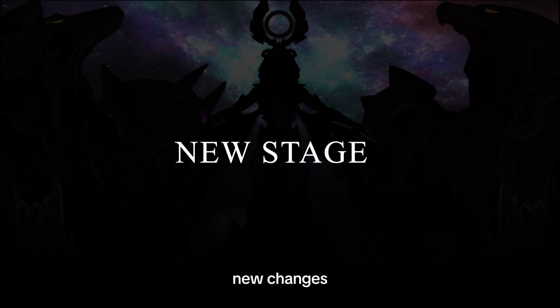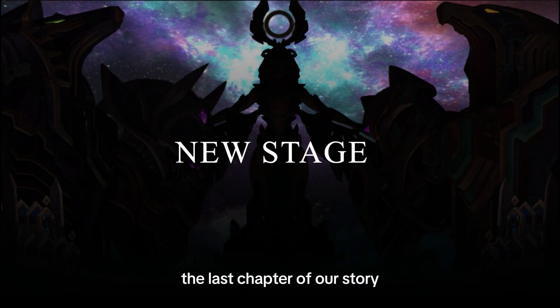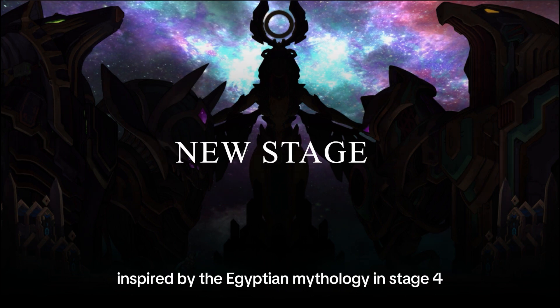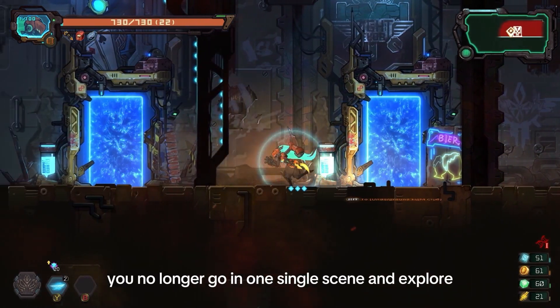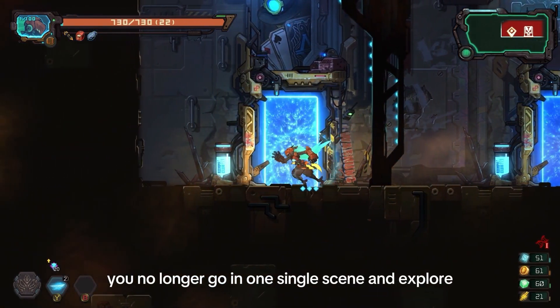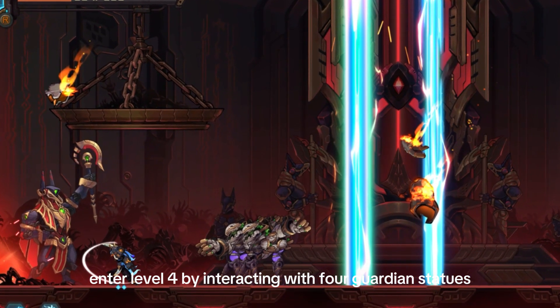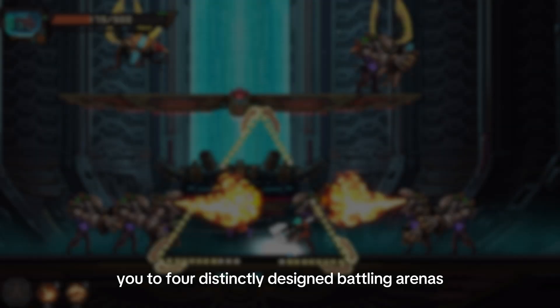Now for one of the exciting new changes we're bringing in: Stage 4, the last chapter of our story — a Temple of Oblivion inspired by Egyptian mythology. In Stage 4, we're tweaking the level design a bit. You no longer explore in one single scene. Instead, you enter Level 4 by interacting with four guardian statues, each taking you to four distinctly designed battle arenas.